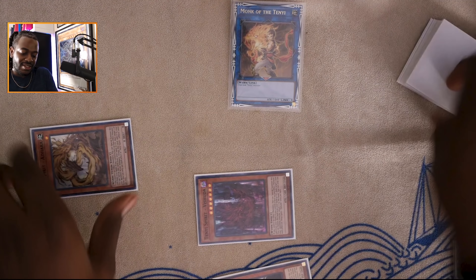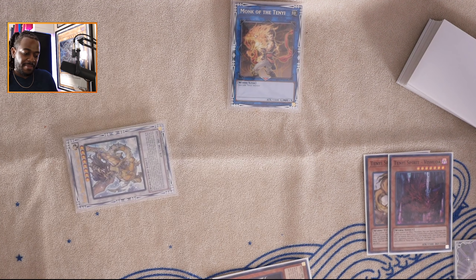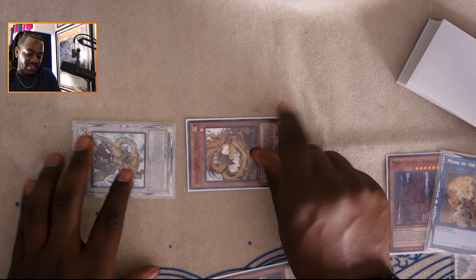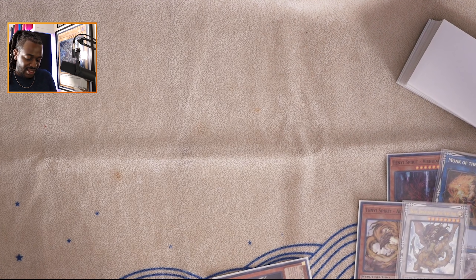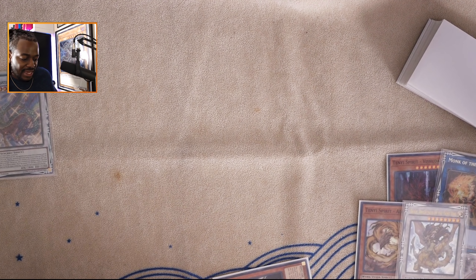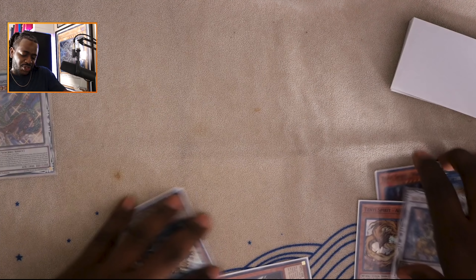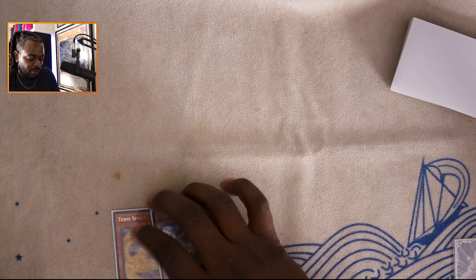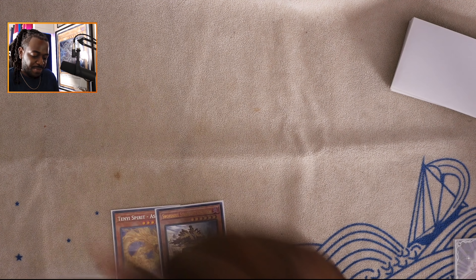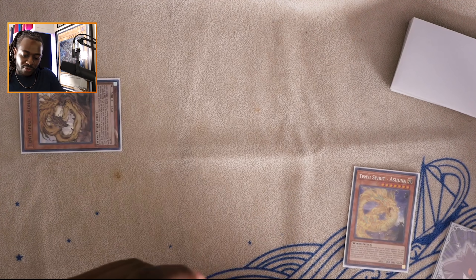The last thing I want to show is why the Tenyi strategy is so good. Within two cards, you can prevent yourself from being hit by Nibiru, Effect Veiler, Ogre, and also cipher your gamut on important cards. It requires any two Tenyi monsters — one of them has to be Ashuna. Special summon Ashuna, then link it off into Monk of the Tenyi. Since you control no effect monsters, special summon Adhara. Use Ashuna's effect in the graveyard, banishing itself to special summon Tenyi Spirit Vishuda. Then synchro Vishuda and Adhara into Baxia, which destroys Monk of the Tenyi and special summons Adhara. Finally synchro Baxia and Adhara into Shaoofeng, letting you play freely without light hand trap limitations.